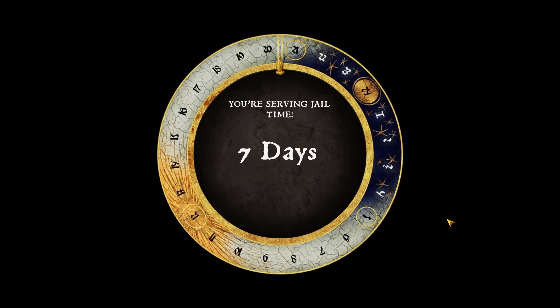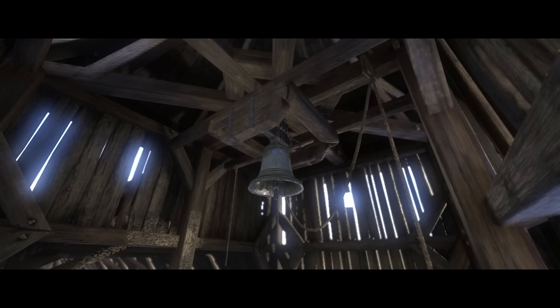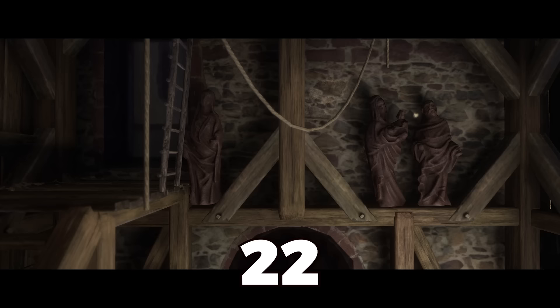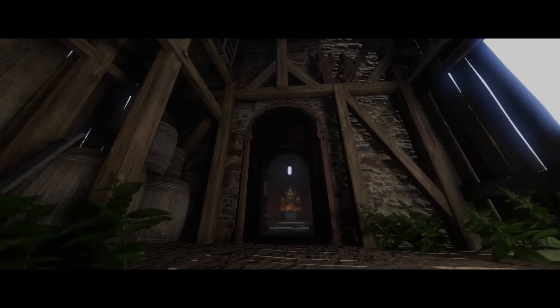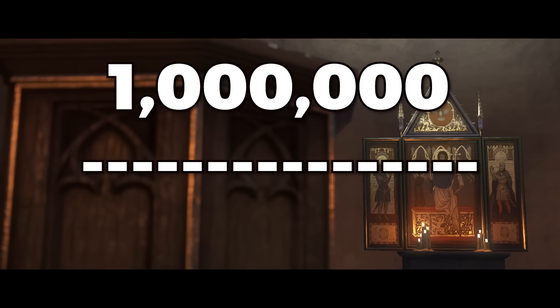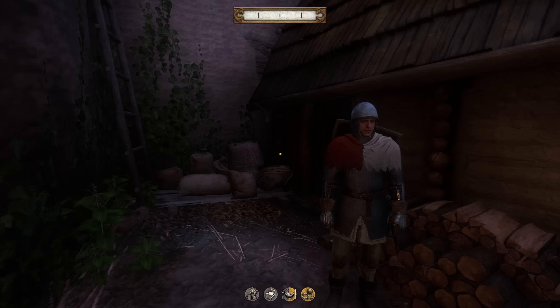Now all we gotta do is wait out a few more days in jail and put the final touches on both the church and the rathaus — but why stop there? We're making some serious dough. Each 10-day trip to jail earns us 22,700 Groschen. So then I got to thinking — can we make a million Groschen just by sitting in a jail cell? So I did some math: 1 million divided by 22,700 was 44.05, meaning Henry just had to sit in jail for 440.5 days to be a millionaire when he gets out. Not a bad deal, so he takes it.